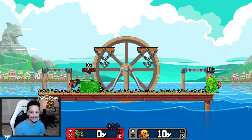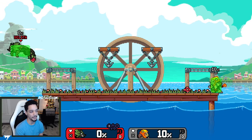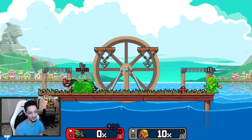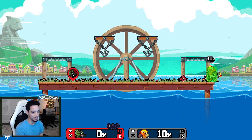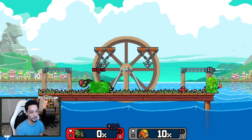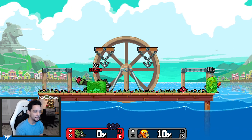Having grass also gives your up B less end lag. If you up B into the ground while there's grass where you're coming up from burrowing, you're able to act just a few frames faster than if you didn't have grass. You can act faster if there's grass wherever you come up from burrowing.